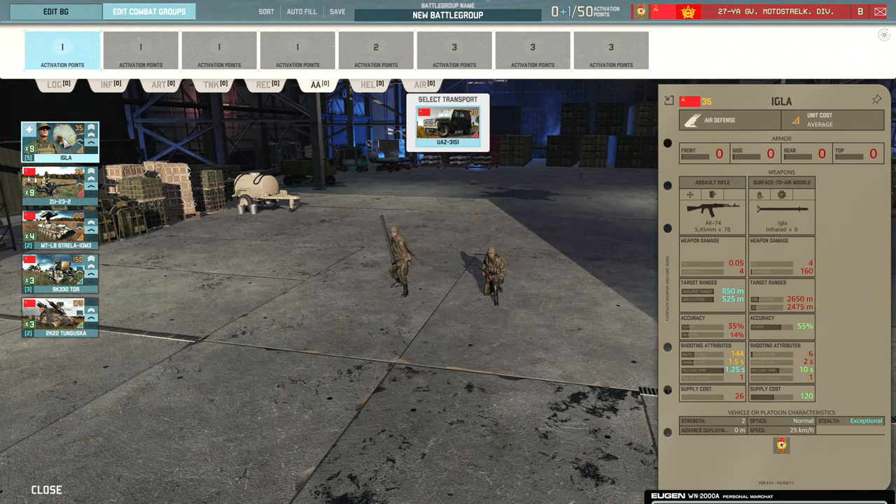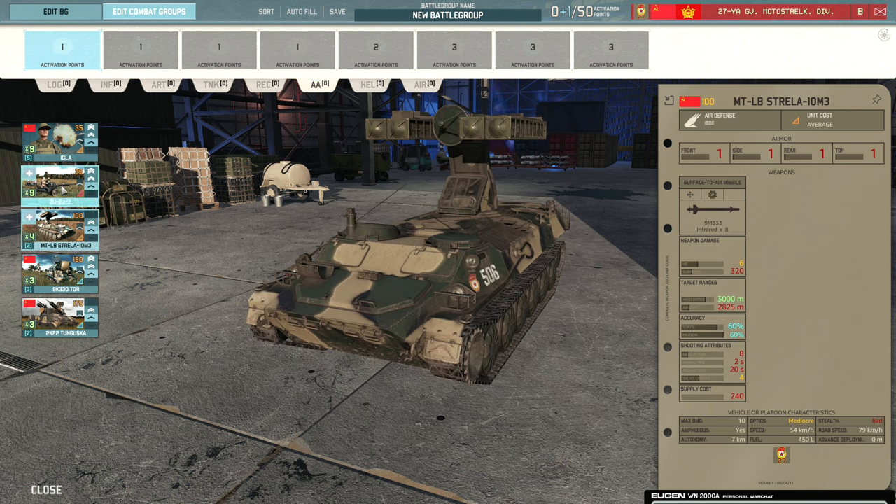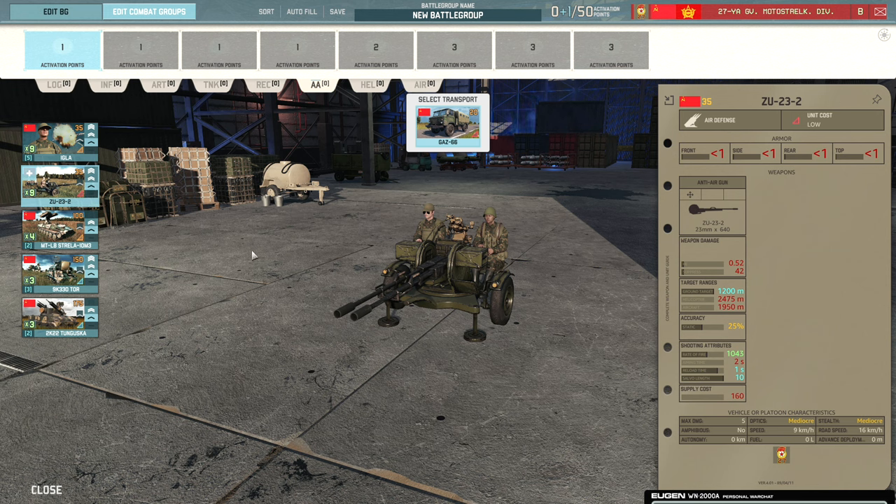Moving on to the AA tab. Starting with the Igla — standard man-pad, 55% accuracy, nine on a card at 35 points. Then there's the ZU-23-2. These might not look like much, but don't underrate them at all because they are extremely good for dealing with enemy helicopters — more specifically stopping enemy helicopters from rushing you. Where you might get pushed by a lot of Cobras and Apaches, these are great for stunning those helicopters, allowing you to then move up things like the Strela-10M to take them out. Don't sleep on the ZU-23.